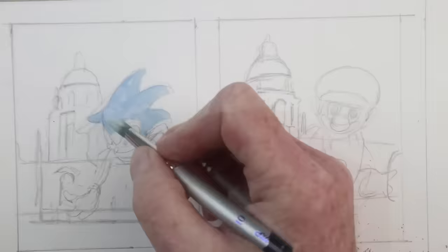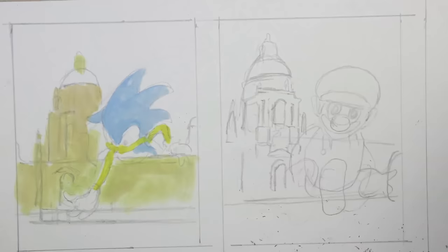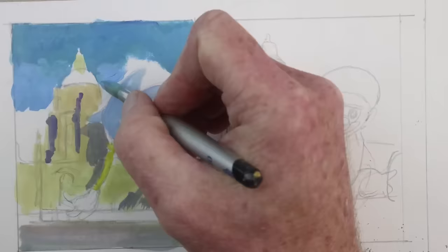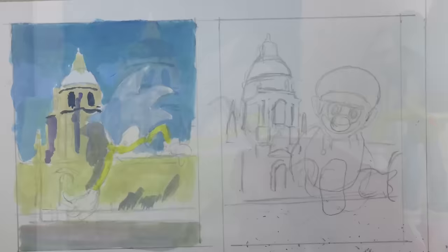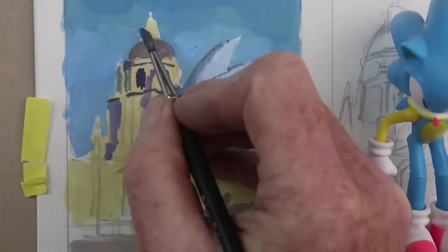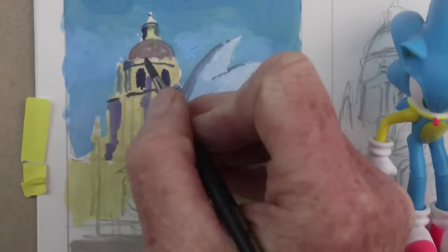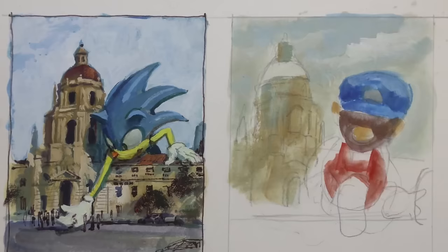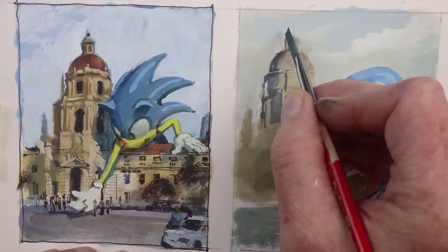If I have him reaching over the building, he could be reaching down — not in a menacing way — but reaching down with his yellow arms. I've got to make the sky not so blue to allow the blue of his head to shine, same with Mario's hat. I'll just block in some color here for the building and suggest some of the detail. He's casting a shadow against the base of the tower, which is about 206 feet tall, so he's a big guy.